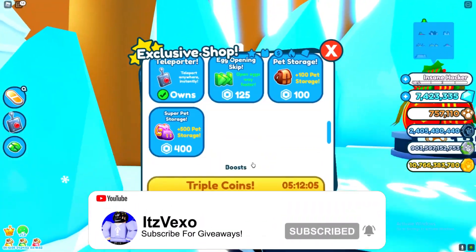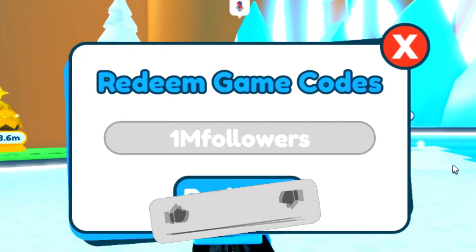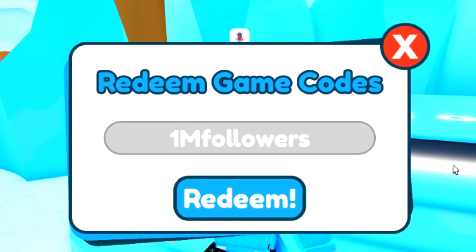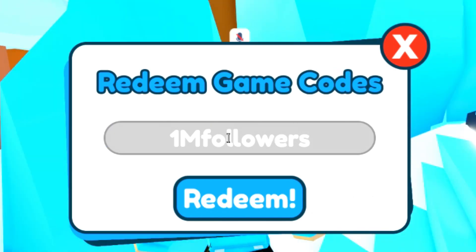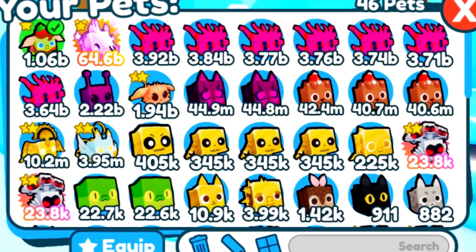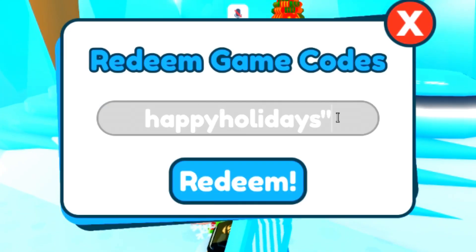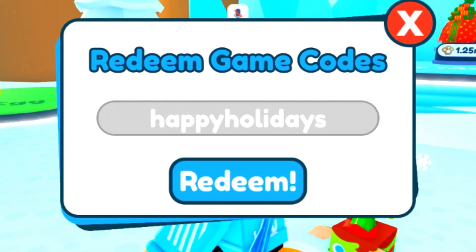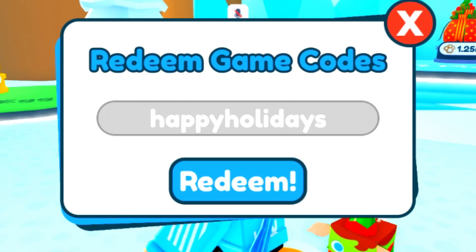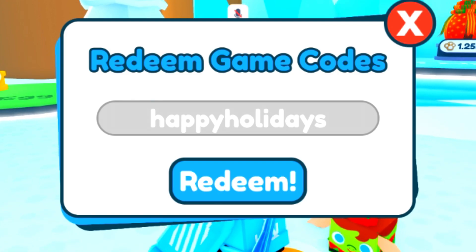The very first code I'm going to redeem is '1m followers' — not a lot of people know about that code so make sure you redeem it. The next code is 'happy holidays' — redeem that code, I've already redeemed it. That will give you some triple coin boosts. Pretty sure every single code will give you a triple coin boost.